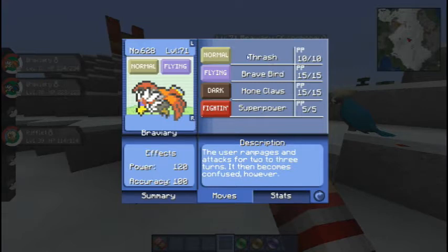Now, they all have downsides. Thrash locks you in for three turns, Brave Bird has recoil, and Super Power lowers your attack and defense. But it's always good to have moves for coverage. If you don't want to use any of those, you can use Hone Claws to increase your attack even further. When I say increase your attack — Braviary has a base 123 attack, so it's really some damage to be reckoned with.